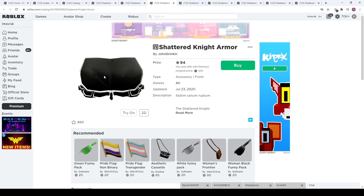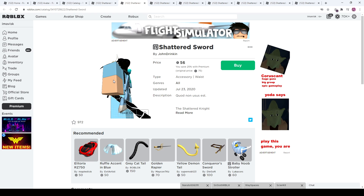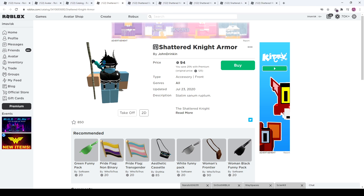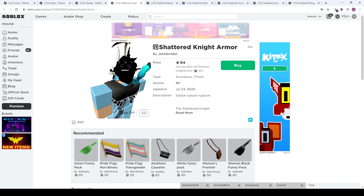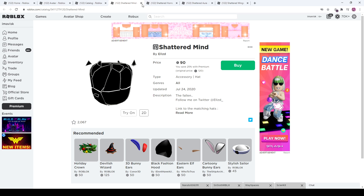This is the torso front accessory — it's kind of like a full-on set that you can build with, and that might look really amazing at the end. There's also a waist accessory here. The front accessory is 125 Robux without premium and 94 with premium. We also have the Shattered Bandana — 60 Robux with premium and 120 without.